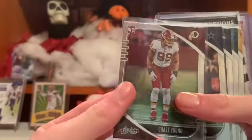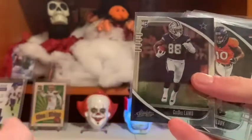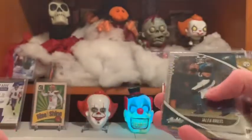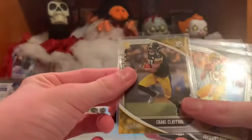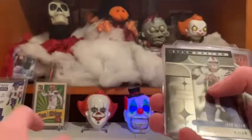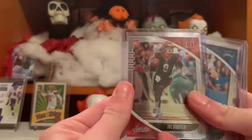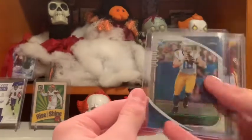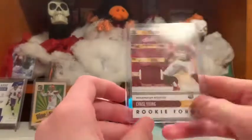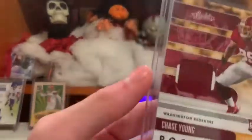I'm gonna do a recap. I got a Chase Young base, Chase Young rookie, CD Lamb rookie, Jerry Judy rookie, Hurts rookie, Claypool rookie, Love rookie, Jerry Judy introductions, Josh Allen stargazing, Joe Burrow rookie, Joe Burrow rookie, Justin Herbert green rookie, Chase Young rookie force patch. One nice box. Josh Allen — nice much.